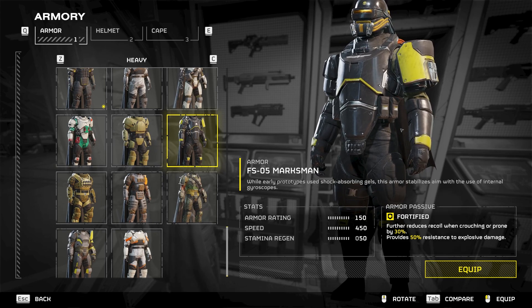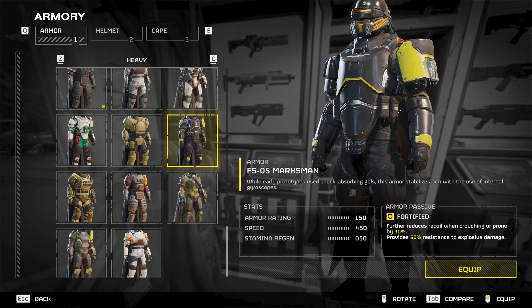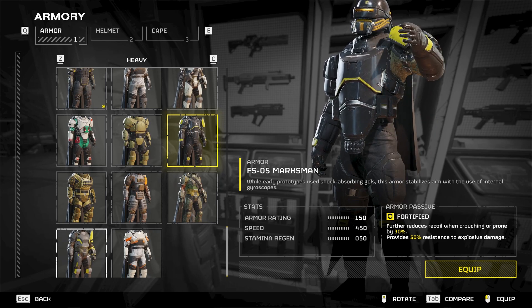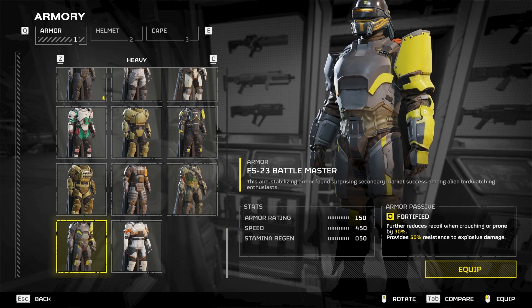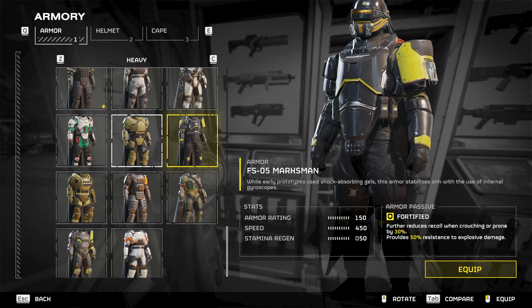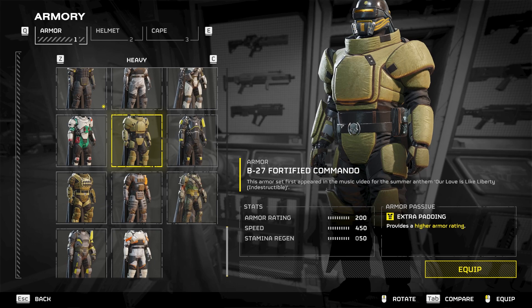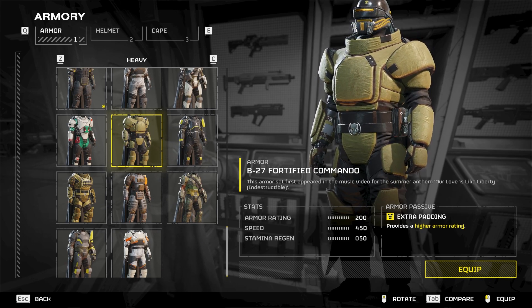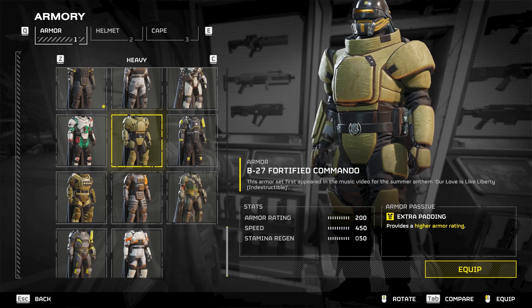This other guy has a little bit more pockets compared to the other guy. So maybe he gets a little bit more stims. We don't need to spend too much time on all of the armors, we'll just get through. Extra pockets — you get the concept. Maybe extra stims or an extra magazine.